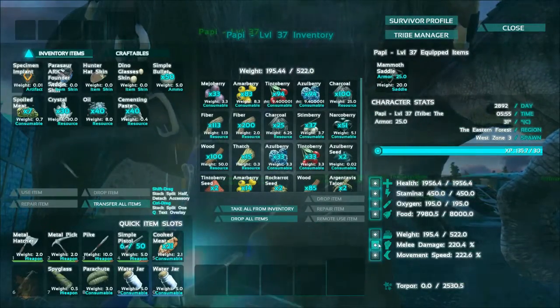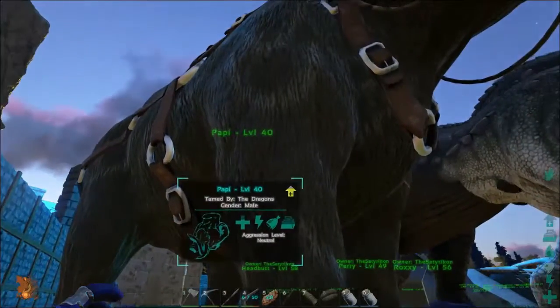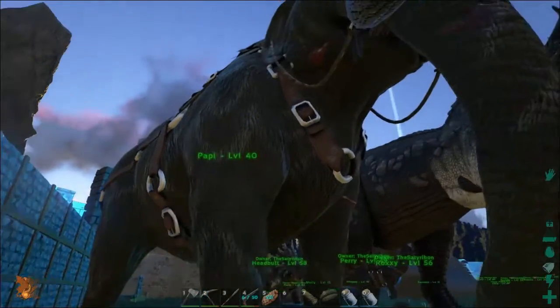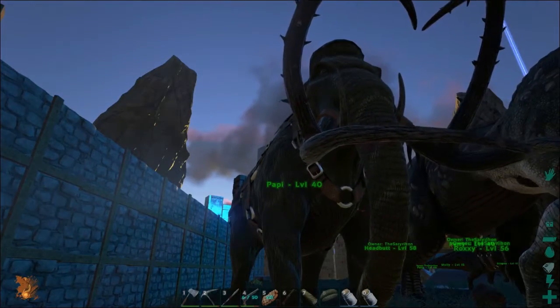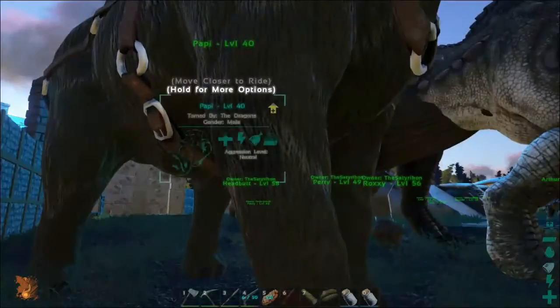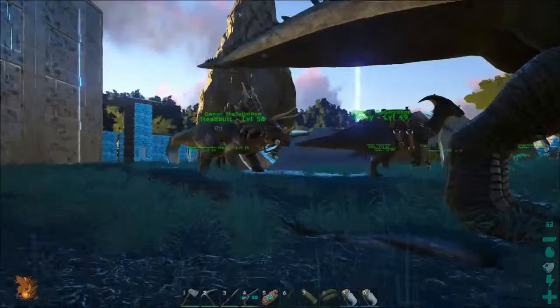This is my new mammoth, also named Poppy because I just replaced the name. It's now level 40. The previous Poppy was level 52 or something. This one was level 26 when I tamed it and I got 10 levels on it, so that's pretty good.